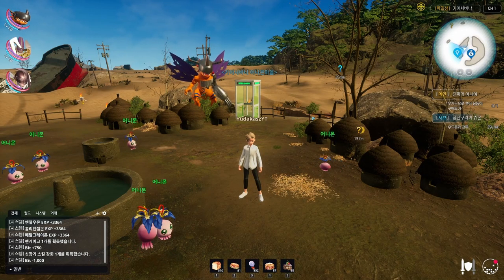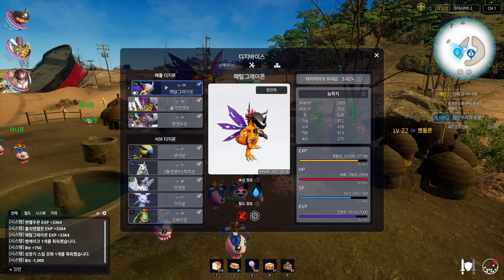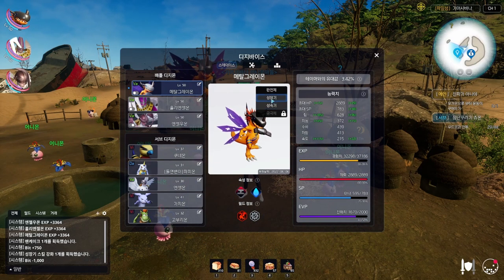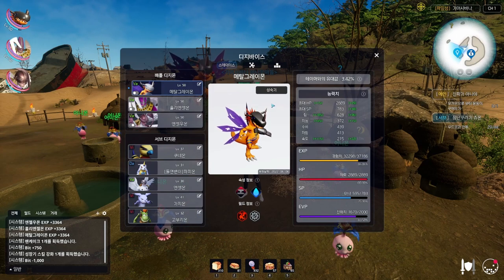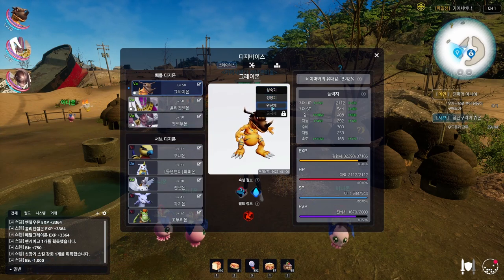Now I'm going to explain the EVP gauge. You see this pink bar — that is your EVP gauge. Depending on what form you are in, it will drain faster. When you are in Ultimate form it drains about 2.50 per fight, 1.50 when you are in Champion form, and when you are in Rookie form it will actually increase the EVP gauge.